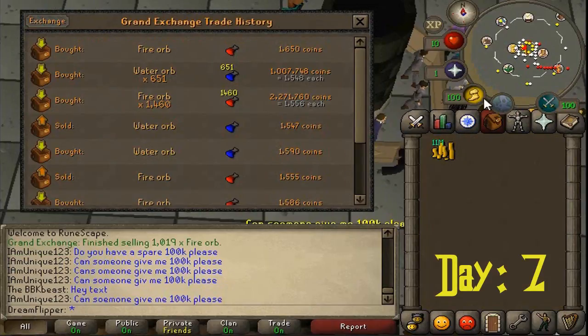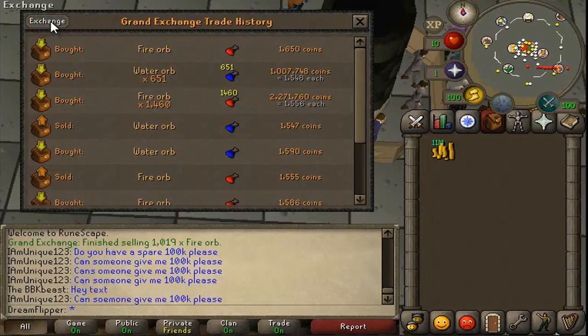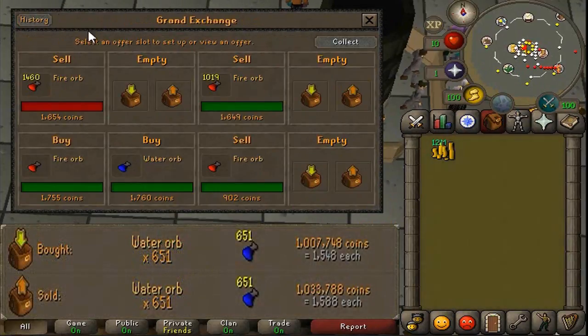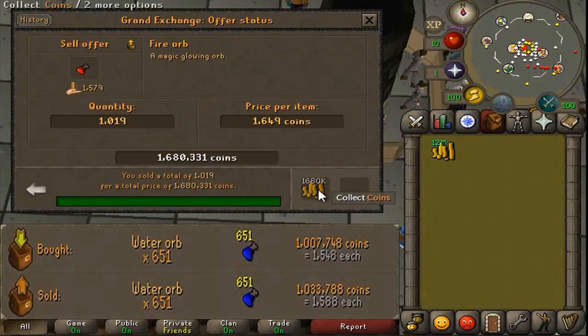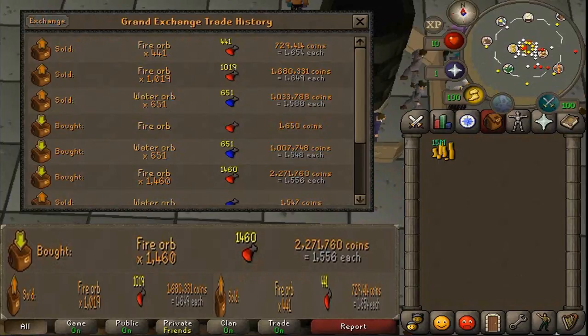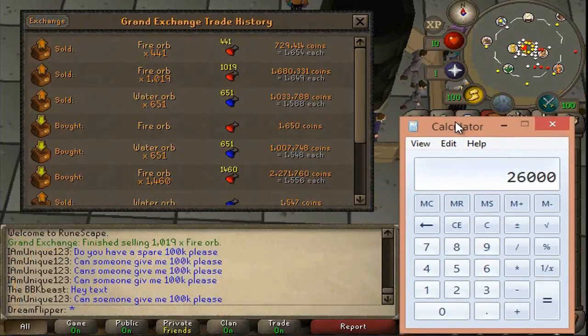So the Orbs have been flipped, and it's pretty disappointing, to be honest. The Water Orbs we got a 40 GP margin on, and 651 of those gives us 26K. Fire Orbs — it's not even worth calculating, probably 10 to 15K at best, so pretty lame. Unfortunately we didn't buy enough of these for it to be worth it at all, but we didn't lose any money.